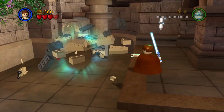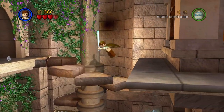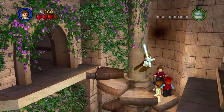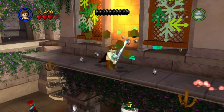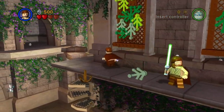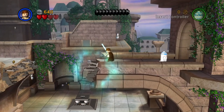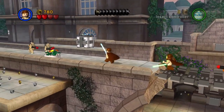Use one of the Jedi characters to build the stairs. There's a droid on this ledge and a droid on this ledge. Jump back over, and then we're going to have to cross the bridge — use a Jedi character to repair the bridge, and then there are yet more droids.